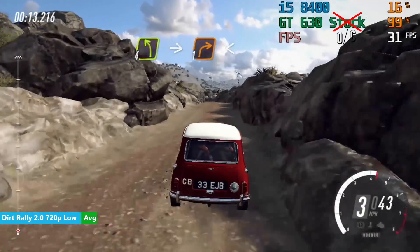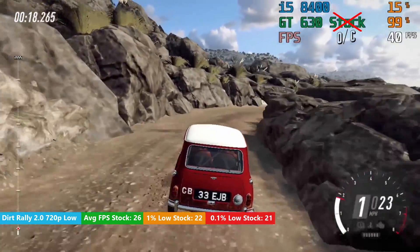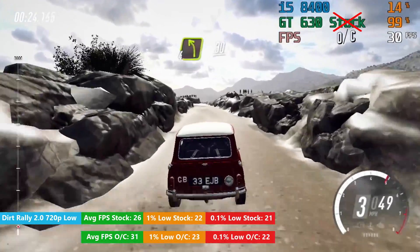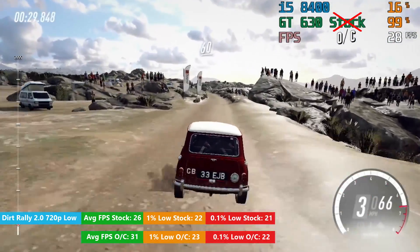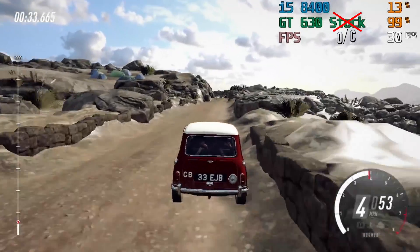Dirt Rally 2 came in just shy of 30fps at stock speeds, with 26 on average and OK 1% and 0.1% lows. Our overclock pushed us over that 30fps mark ever so slightly and improved the percentile figures as well. It's not much and there will still be some slowdown, but it certainly felt a little smoother. There's no real room to increase the graphical settings, though.